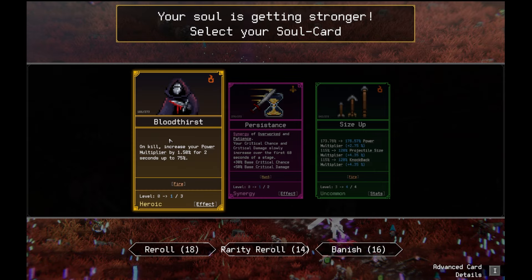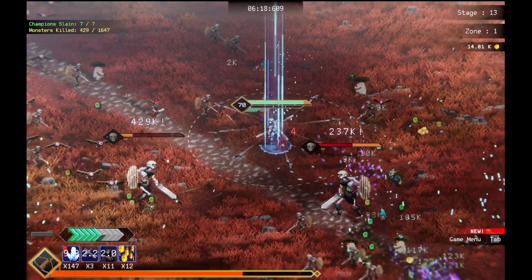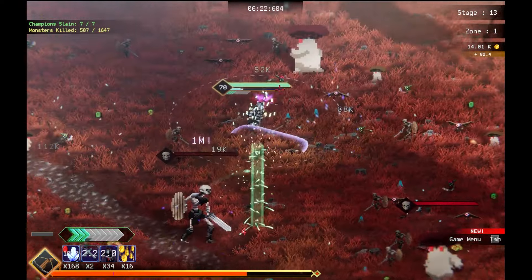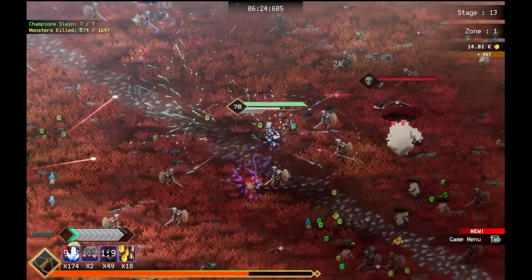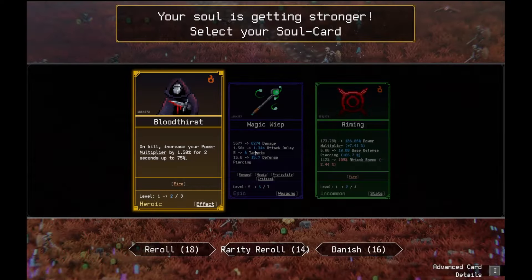I want blood force though. On kill, increase your power multiple by 1.50% for 2 seconds, up to 75. That's really good. I'm gonna do that. Because then we do a lot of damage. I want the other one too, don't get me wrong. That's just really good. Hopefully it comes up again.